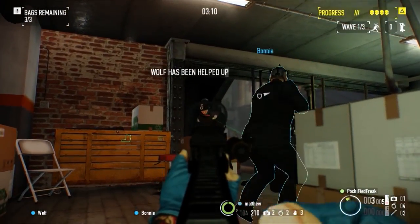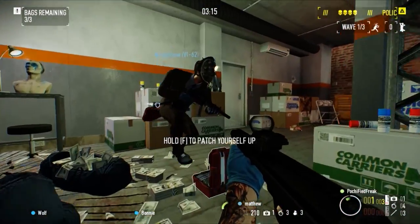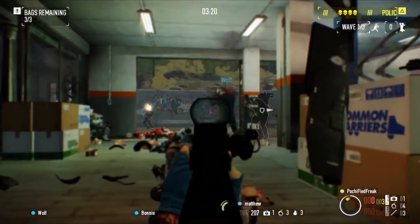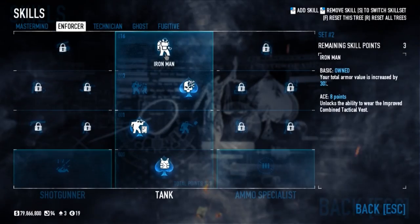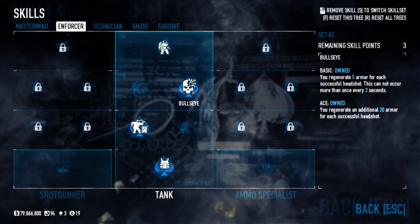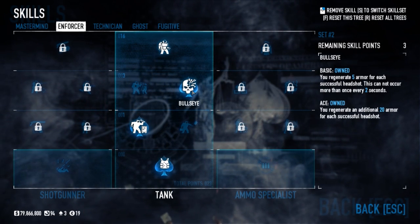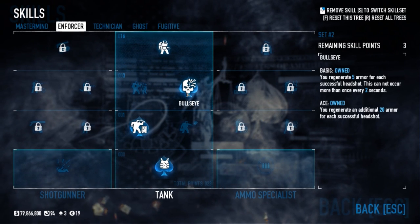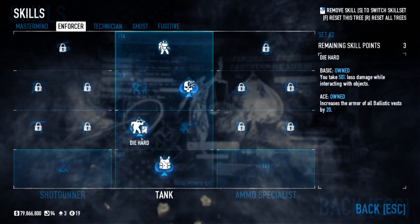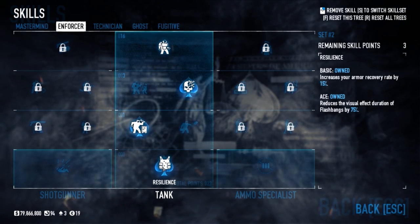You're gonna want lots of armor for this build. We're not going the heavy armor build because our points won't allow it, but we will use the armor build. There's another variation — you can use the dodge build, which I will go into later as an alternative. You're gonna want the Bullseye so that, because you're a sniper and you're gonna headshot everyone, this will help a lot with this armor build. You're gonna want this for the flashbang reduction.